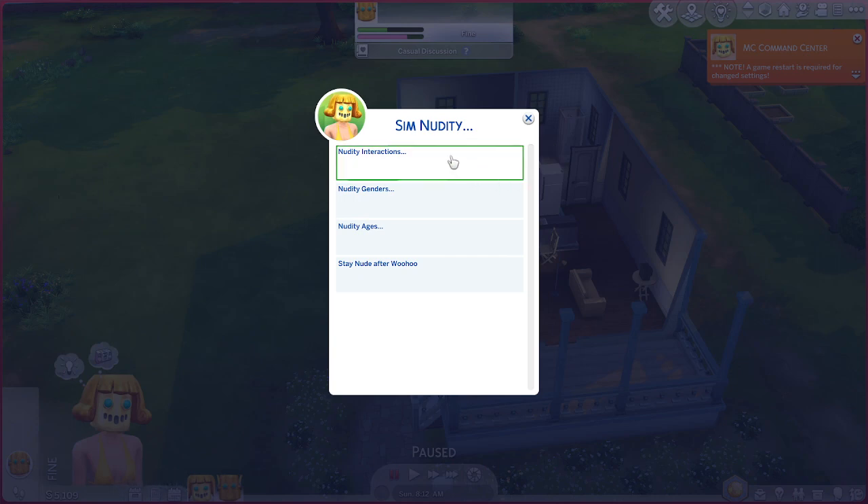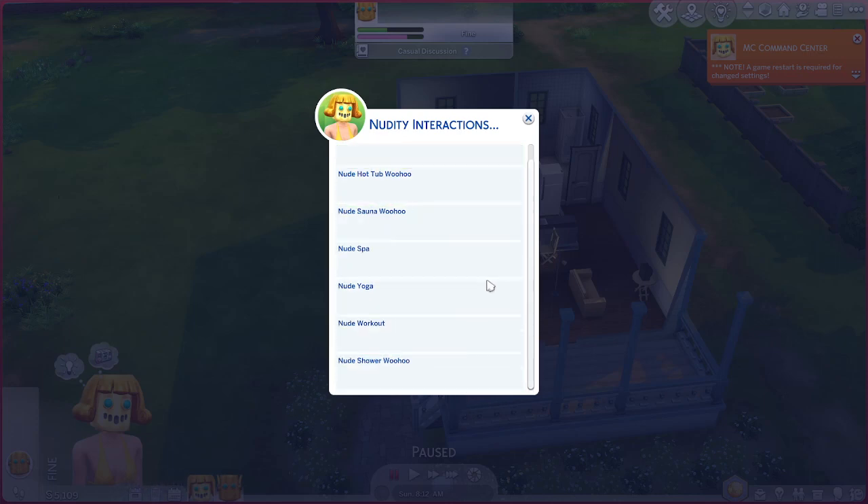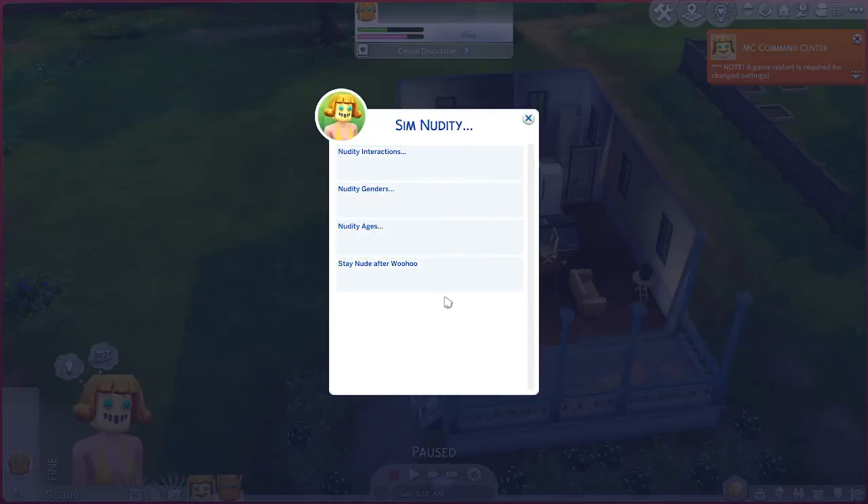For the nudity settings - we're not going to touch those. It doesn't get rid of the censors, it's just showing nudity options. I don't want glitchy results. But they have a bunch of nudity options - you can really customize your game this way.